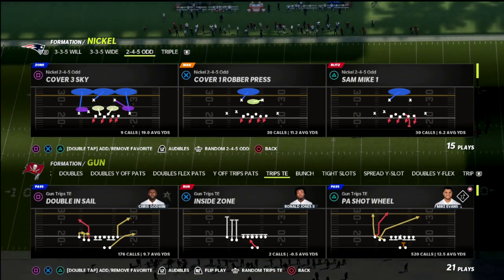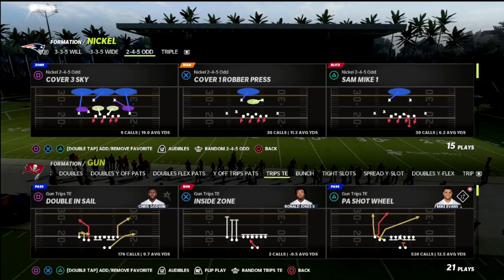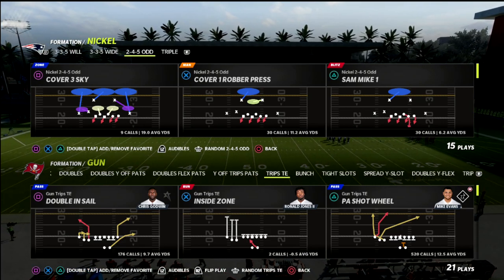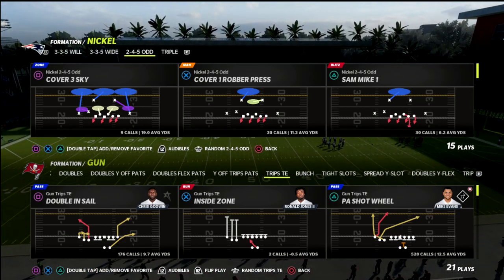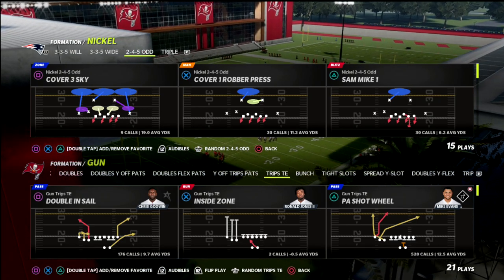In this video, I'm going to share with you a great little bomb concept out of Trips Tied In. It's something I haven't really talked a lot about here on the channel. I think it's a really good little motion concept as well. You're going to be able to beat a lot of different defenses with this — basically bomb almost every coverage in the game, while also having some really good checkdowns within your concept.